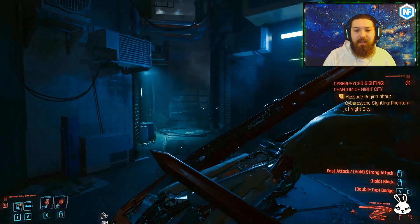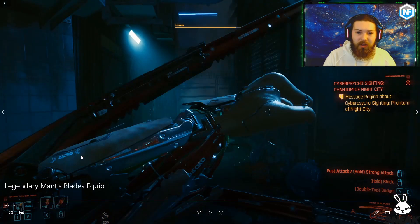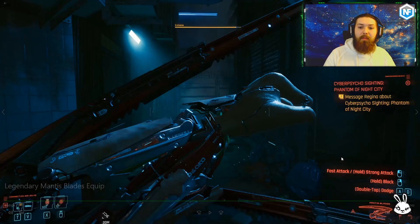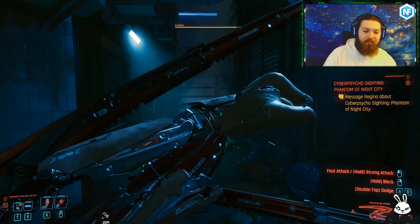The mantis blades are honestly so cool. You can also equip fire blades, electric blades, and physical damage blades — these are the physical damage ones right now. The electric ones are probably better if you're fighting bots, and the fire ones are probably better if you're fighting humans. Overall the mantis blades are brilliant, definitely worth giving them a go. In harder difficulties it can be tough since you have to be right in their face — if you've got a sniper, pick off a few people from far away first, then go ham with these. It's actually so satisfying.